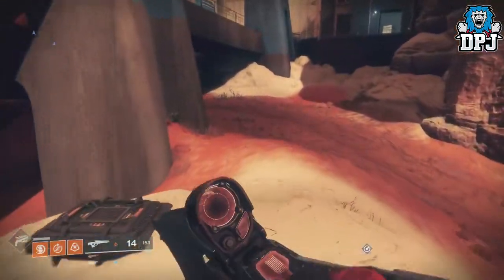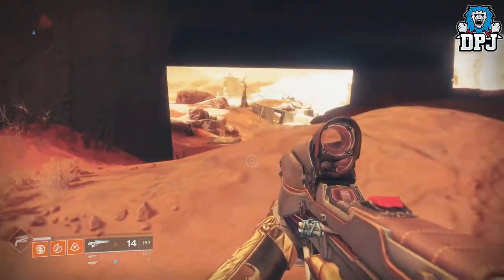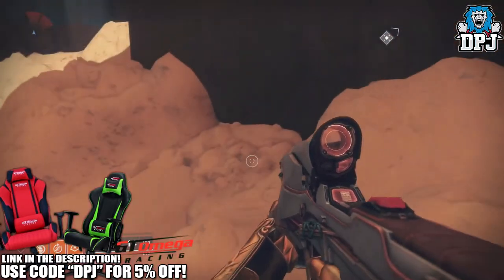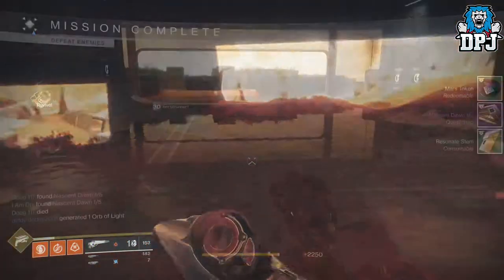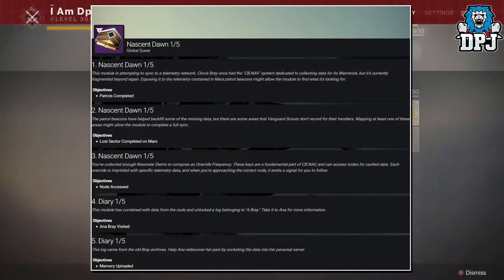If you haven't completed the story, all adventures on Mars, and any extra missions Anna Bray gives you within the Warmind DLC, you need to — so go ahead and do that then come back here. If you have, then you will have already got or done last week's 1 of 5 of the Nascent Dawn quest step given by Anna Bray. Steps for part 1 can be seen on screen now — they were honestly quite straightforward.